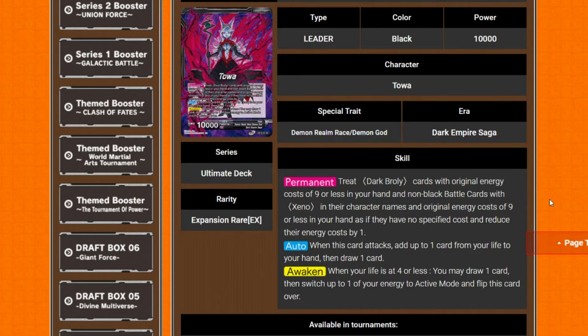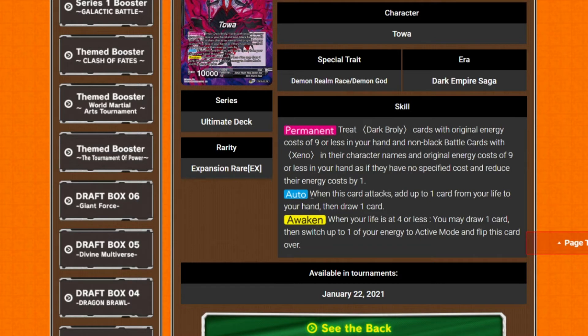Starting off we have Toa. Toa's permanent treats Dark Broly cards with original energy costs of nine or less in your hand, and non-black battle cards with Xeno in their character names and original energy costs of nine or less in your hand, as if they have no specified cost and reduces energy costs by one. Auto: when this card attacks, add up to one card from your life to your hand and draw a card. It seems to be becoming the most common auto now. If the leader is quite basic, this on its own awakened side is the normal auto — it just gets the game flowing.